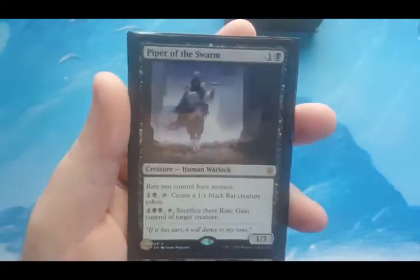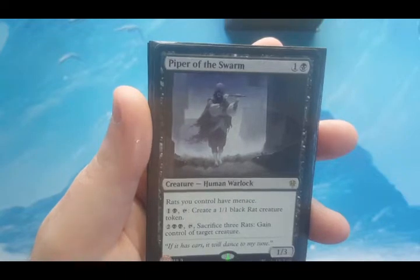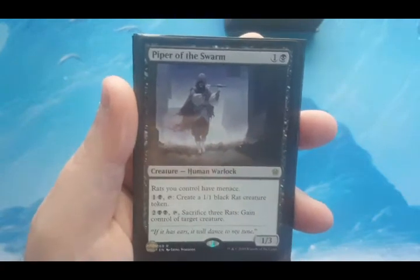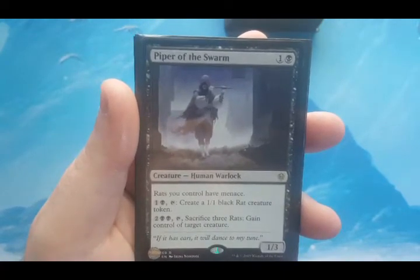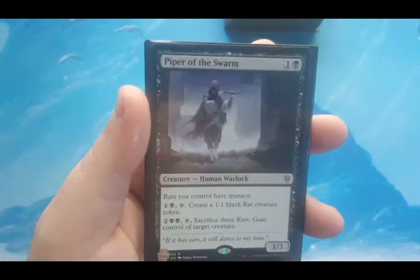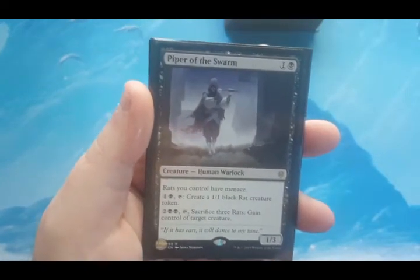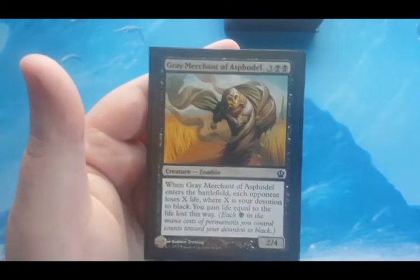Piper of the Swarm is two mana for a 1/3. Rats you control have menace, but with Morrow Gnar out they already have fear, so menace and fear are basically the same thing in this deck. Piper is mainly here for the ability to make tokens — for two and tap, I create a 1/1 rat token. And for four mana, tap, and sacrifice three rats, I can gain control of a target creature. This deck has the ability to gain control of creatures that are dead or alive — a little bit more control style mixed into the aggro.